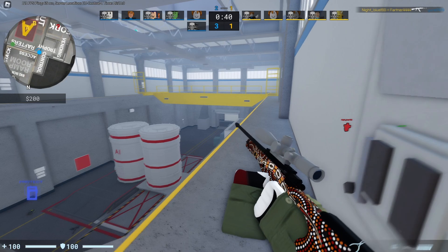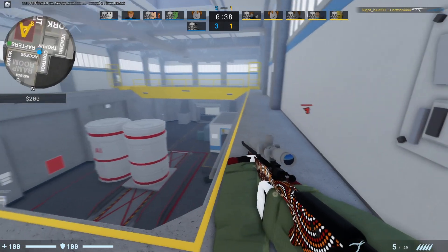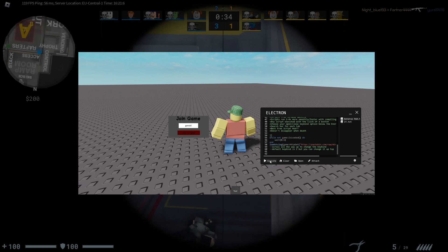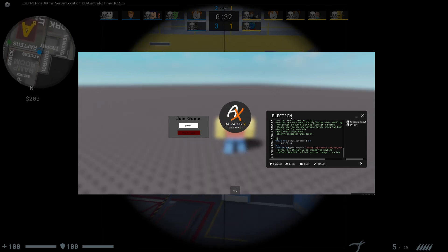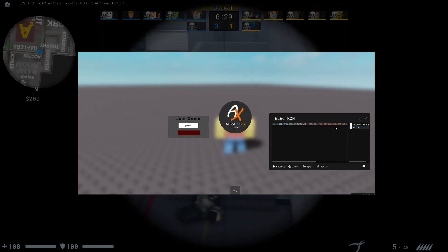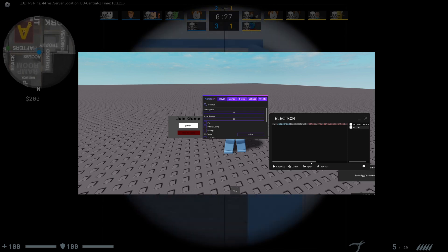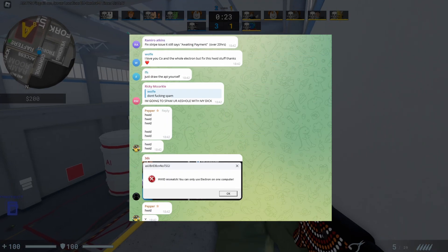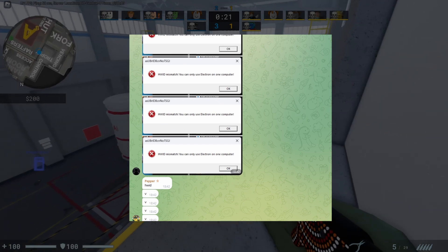Let's talk about Electron. In the previous video I said that Electron could not execute loadstring scripts — that has now changed. Electron can now fully execute loadstring scripts. Some of them still crash, but as you can see on the screen it's much better than before. The attachment is smooth and hasn't crashed yet for me at least, and the executor is getting better and better.